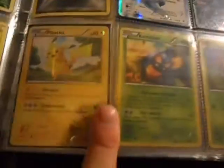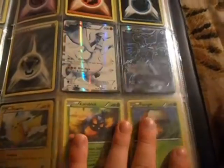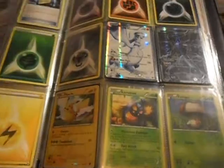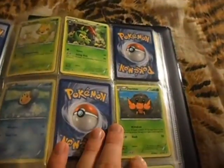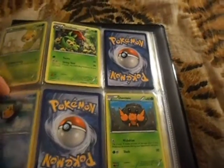I want to have a new Pikachu because this one has a little crease up here, and I want one for my Pikachu collection. Any Ultra Rare — I won't say no to a trade, so just offer something.